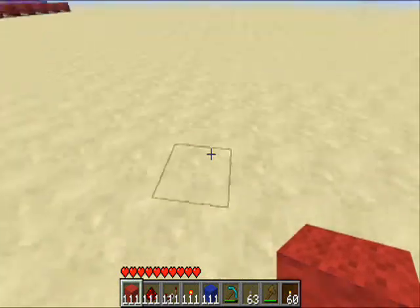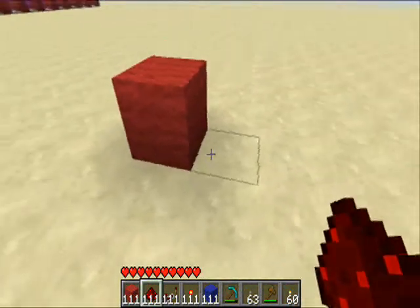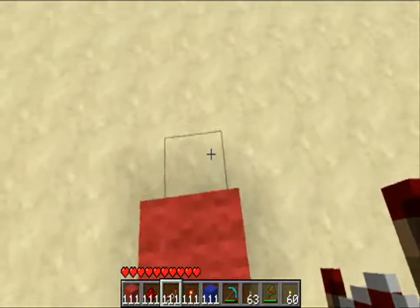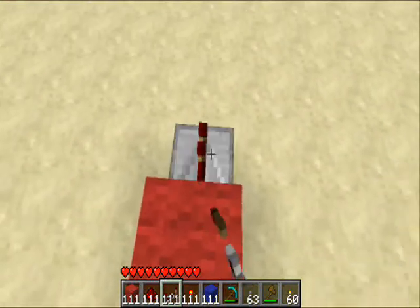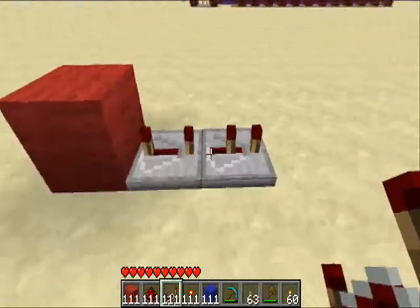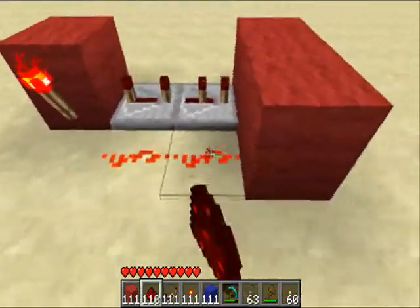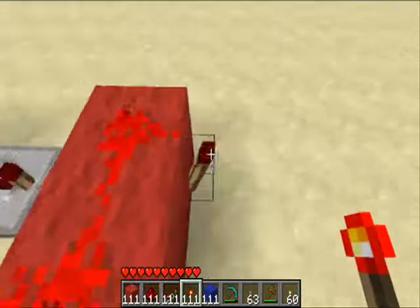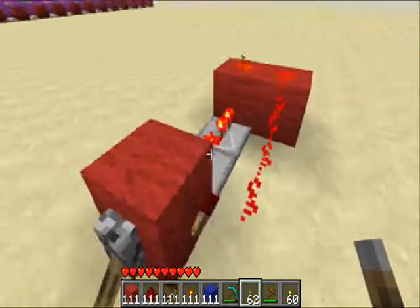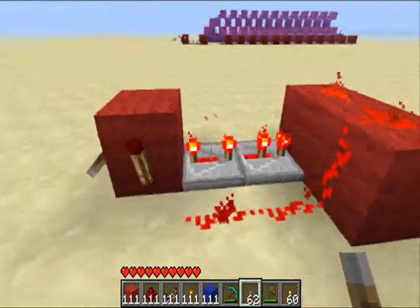We're going to start at the very beginning with our lever. This can be a lever or you can bring it in through a natural impulse. What we do here is we're shortening it so that it doesn't mix up our system — so it doesn't matter how long the pulse is, we've shortened it to something we can actually read.